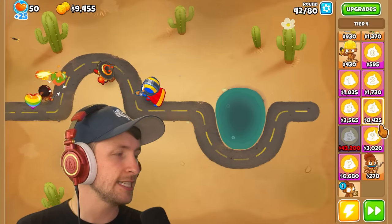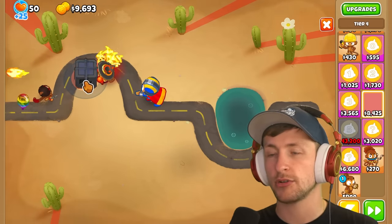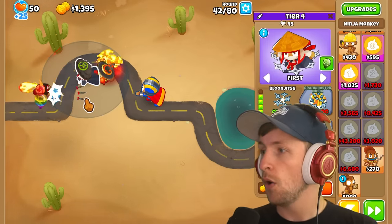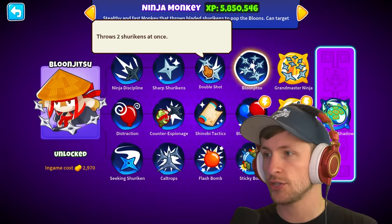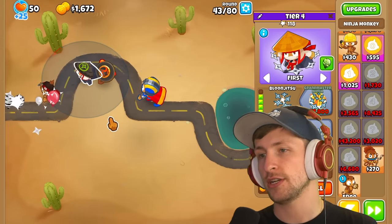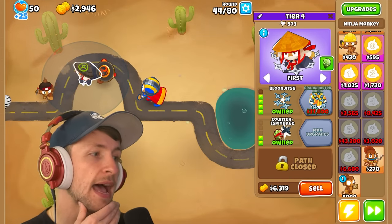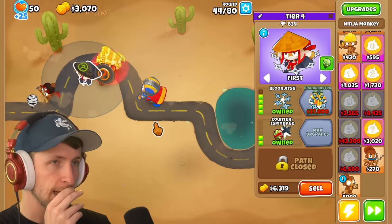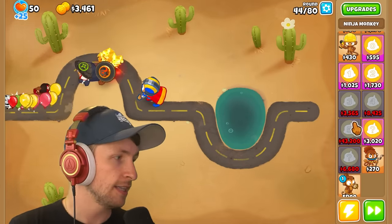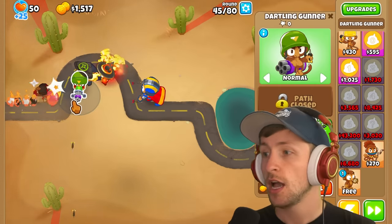Let's try to get a T4 and see what happens. In 3, 2, 1 — boom. Ooh, balloon jitsu! How much does that cost? $2,000. That is not good, but it gives more camo detection and has counter espionage and can push balloons back. We could have had a much worse option. Let's go for another random tier light and see if this gets us anything good.